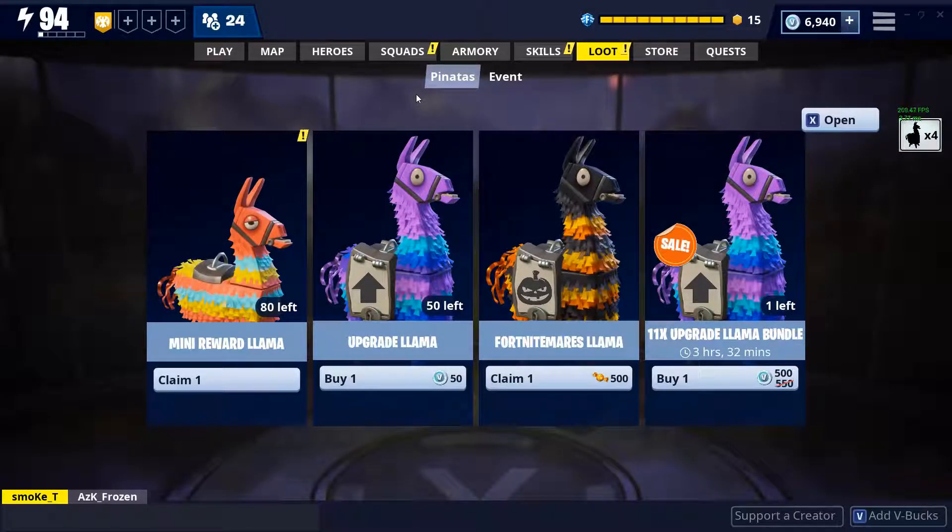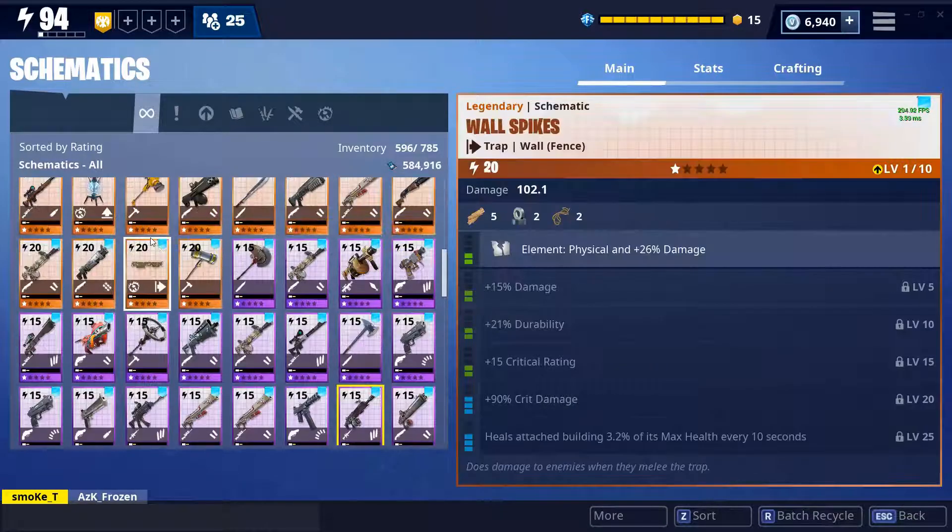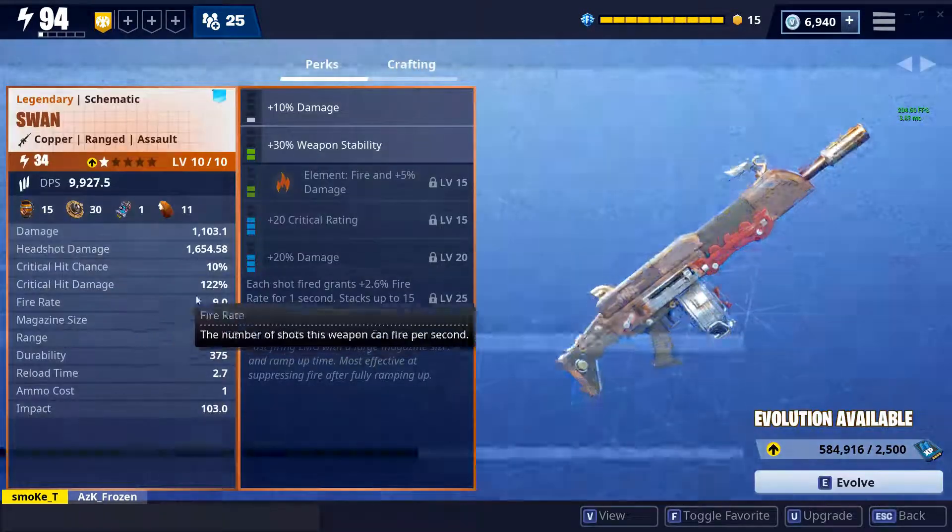Hello guys, welcome to another video of Fortnite Save the World. In this video I will open 10 more mare llamas, but before we do that I just want to talk about the Swan first. This one is one of the five new event weapons you can get, and as you guys can see I was able to obtain the legendary schematic of it.